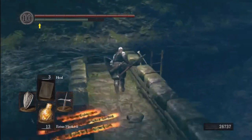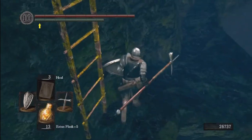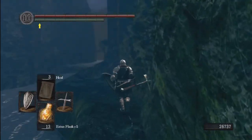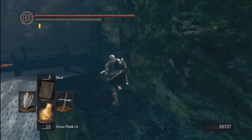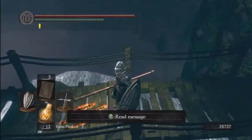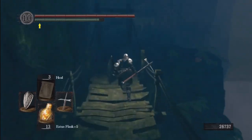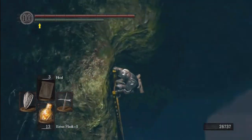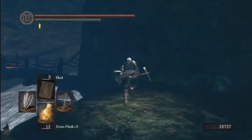Head over here to this bridge and go down this ladder. There's an item over there — another brave warrior soul, so a nice 5,000 souls. I'll show you guys a nice little shortcut — if you look down there, that is where the Hydra is usually. If you didn't kill the Hydra in Darkroot Basin, it would be right there. There's a ladder here that leads down to the base of Darkroot Basin, near the crystal golem. You can see the waterfall — that's where that ladder goes.